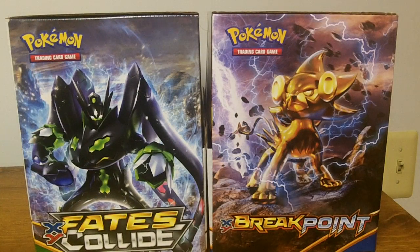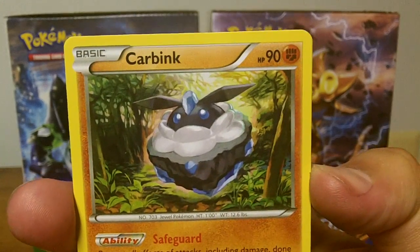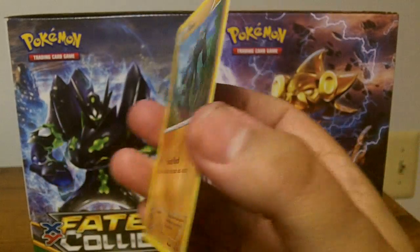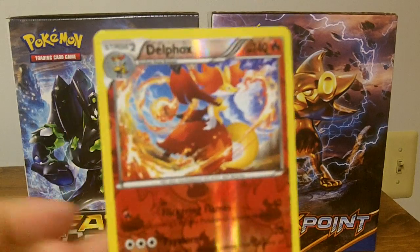Last pack here, with a Zygarde on it. Starting off with a Carbink. No rare in that pack either. But that's a chance you take with these sealed products. Nonetheless, I can't complain about this Delphox pull — that is a really nice card right there.